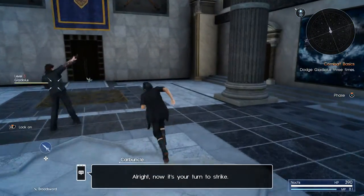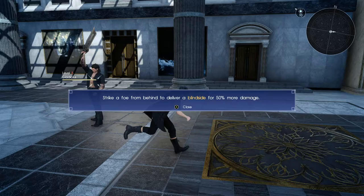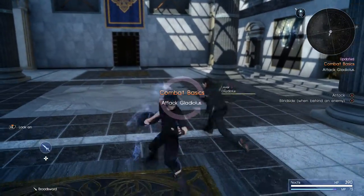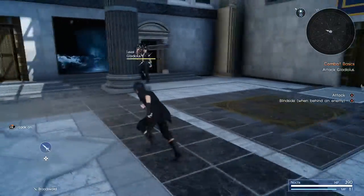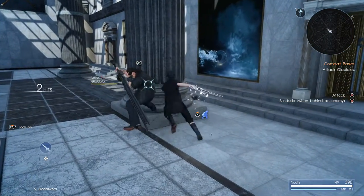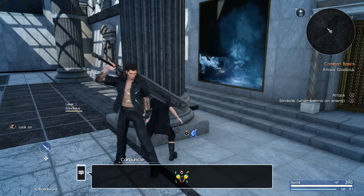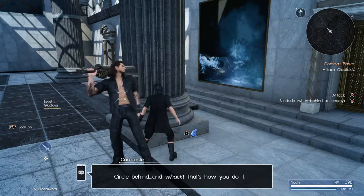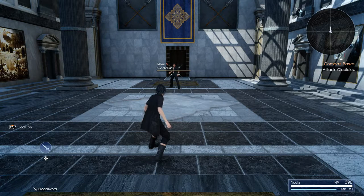It gives me the feeling of Final Fantasy 7 Advent Children. Blitz, chain attacks. Striker falls from behind to deliver a blind sight for 50% more damage. That's how you do it — circle behind and whack. Pretty straightforward.